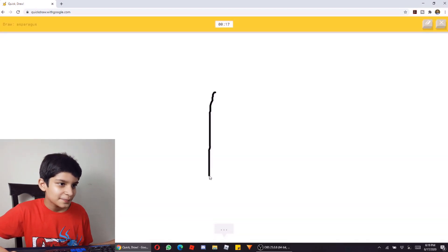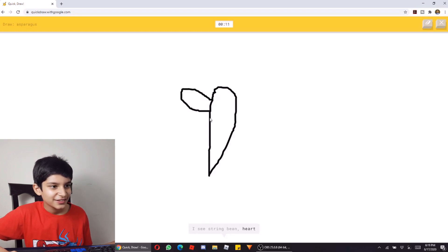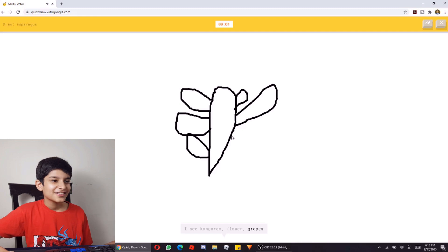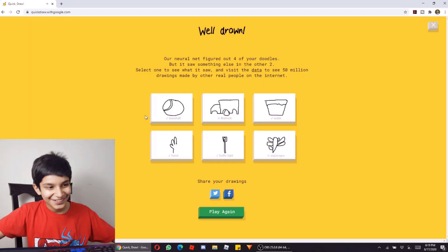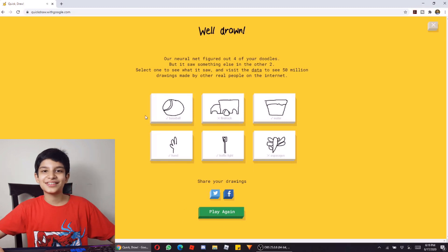Now we have to draw spectacles in 20 seconds — got it. I don't remember the right shape. I see string bean, or heart, or finger, or pizza, or kangaroo, or flower, or grapes. Sorry, I couldn't guess it. This round is finished — in this round we got 5.